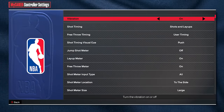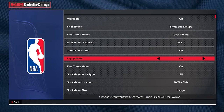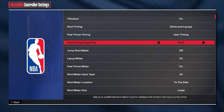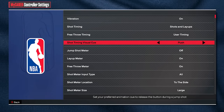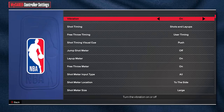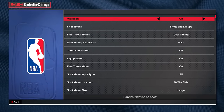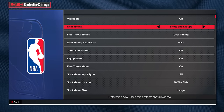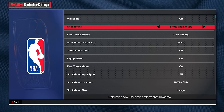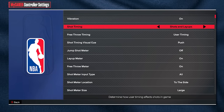Next, go to controller settings. These are very important settings, especially the jumpshot visual cue. A lot of people are spreading misinformation about this shot timing cue. Vibration you can have on or off — online isn't really going to have vibration on shots anyway. For shot timing, I would put this on shots and layups until you get used to layups, but we're talking about jumpshots in this video, so yes, have it on.